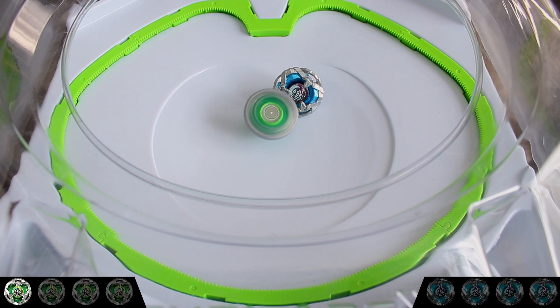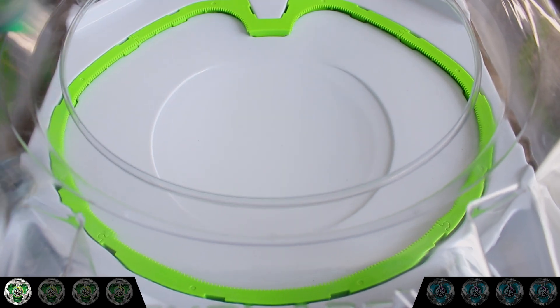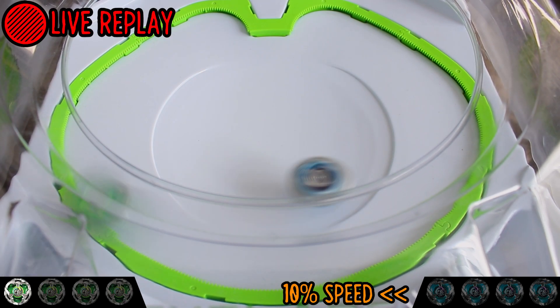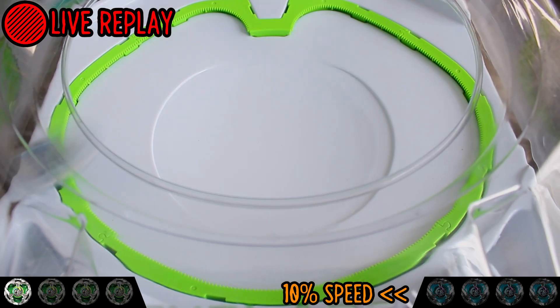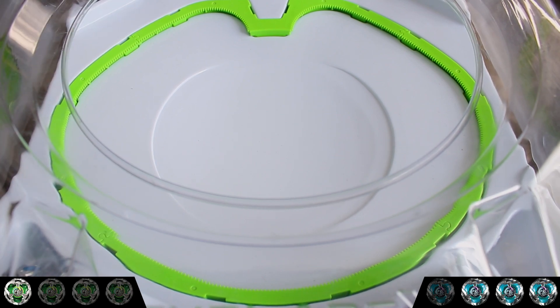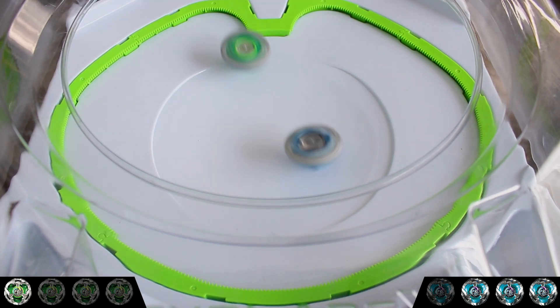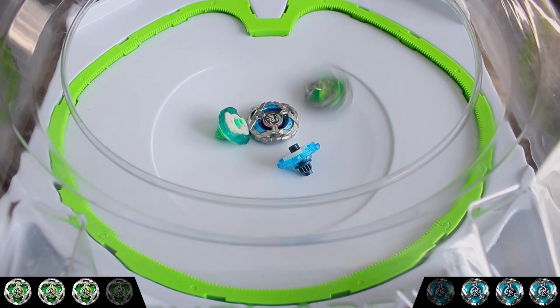And despite its opponent's impressive speed, Knight Shield tanks all its opponent's attacks, making the score now 1-0. And in a super quick battle, Knight Shield hits an extreme dash, but it actually jumps on top of its opponent, knocking it out the top of the stadium, at the same time Blue Shield is knocked out, making Blue Shield the winner with an out-the-top knockout, making the score now 1-3. Unexpectedly, Blue Shield's extreme dash causes it to burst instead of Knight Shield, making the score now 3-0.